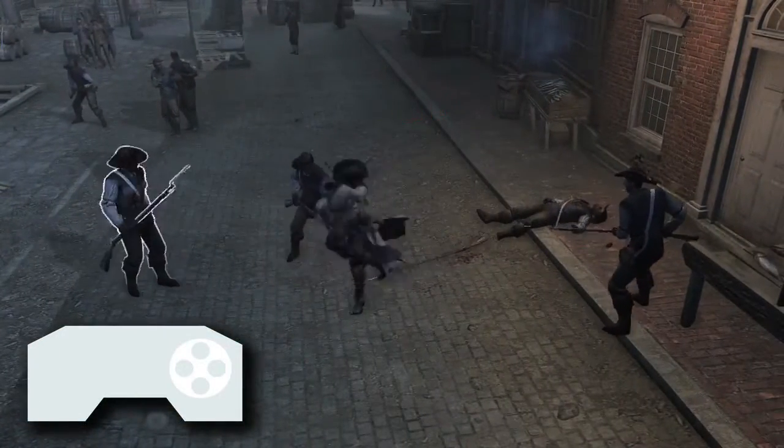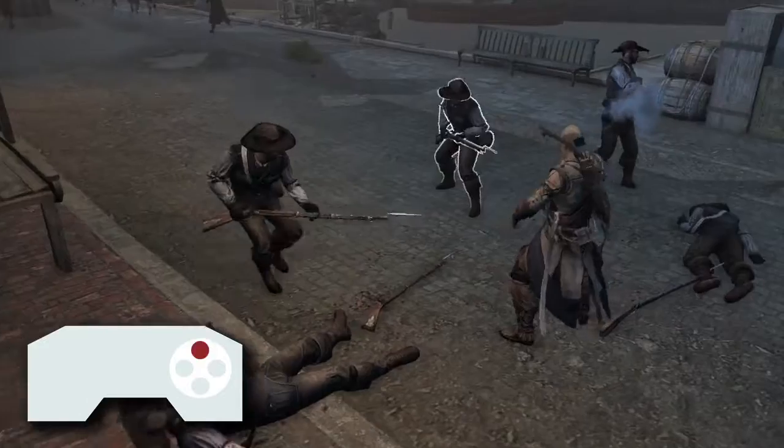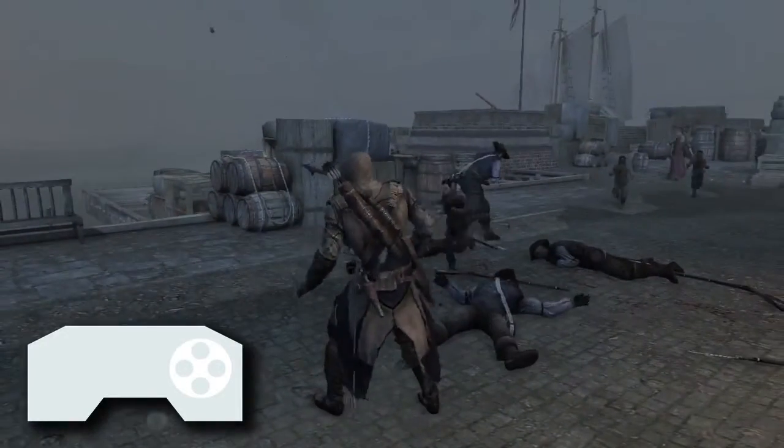You can also use some tools to do a double counter kill. I'm just going to meat shield this dude, take him out, and once you begin a streak, simply press and hold the top face button near another soldier. And voila, a rope dart double counter kill.